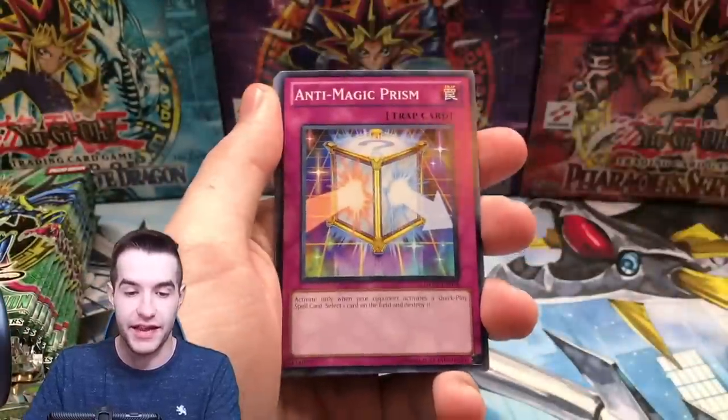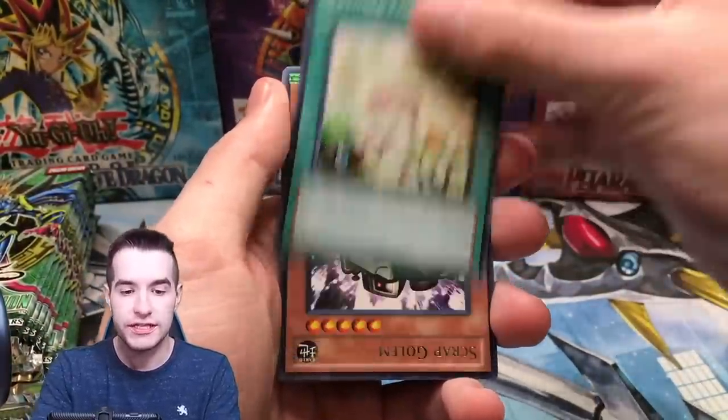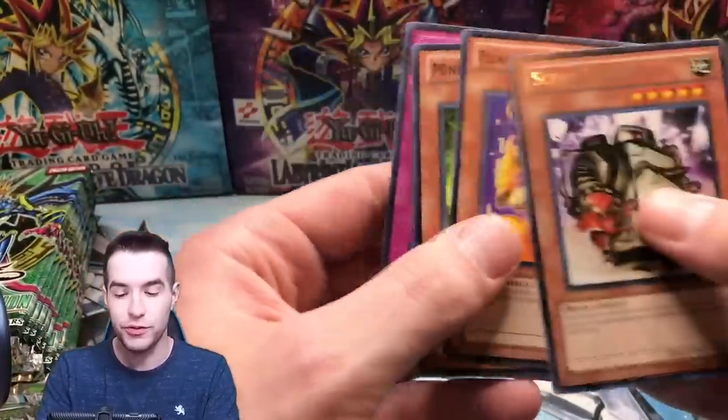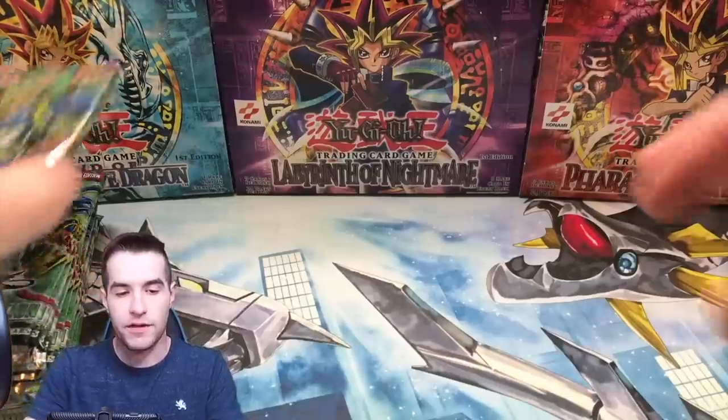Hopefully it wasn't like something insane that was missing. Another Scrap Golem — we'll take that, upside down as usual. Amazoness Fighting Spirit — that's a pretty good pack: nice common, nice rare, best rare, best common. Continuing on. Let's see if we can pull a really big card. We pulled a Scrap Dragon — that was really cool, actually.